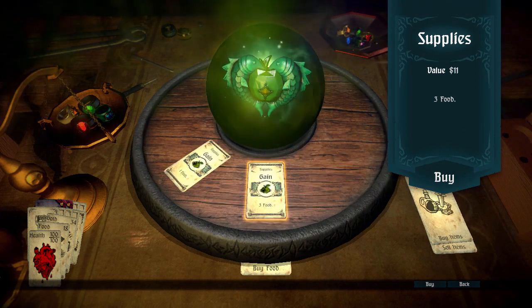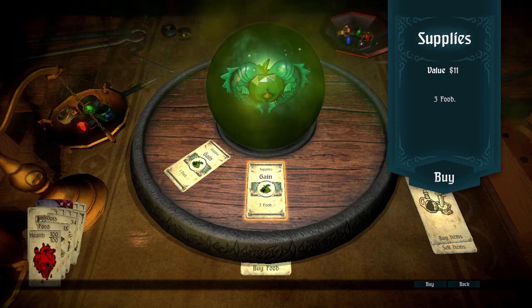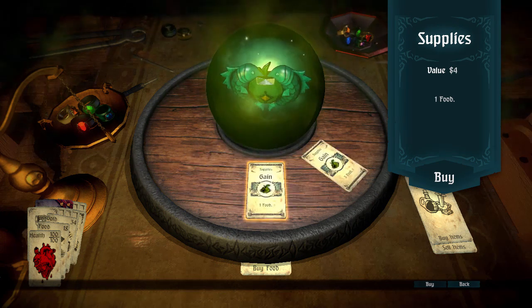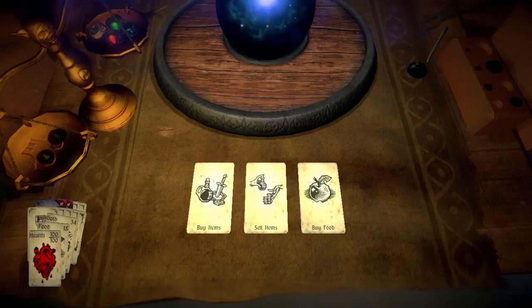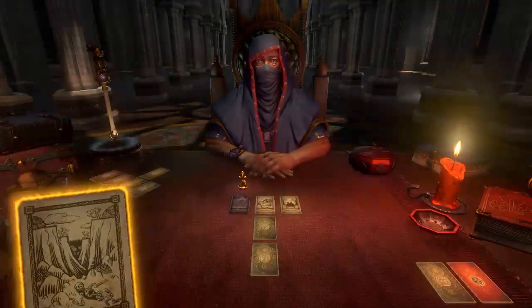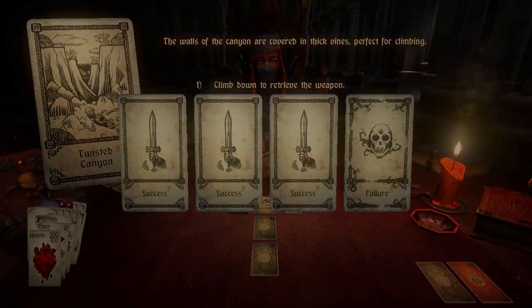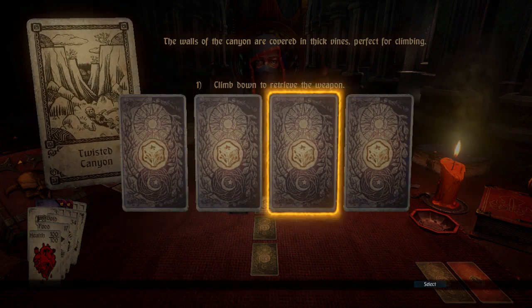Do I want to buy more food? I can buy nine more food. Let's hold off on the food - I'm pretty good for food right now. Let's see what the rest of this floor entails, because it's so close to the exit anyway, that I may as well use it then. Stop fidgeting with your doohickeys! Look at this - just all of the good events early on. Climb down, get that weapon. That is what I like to see.